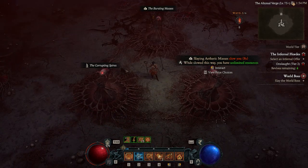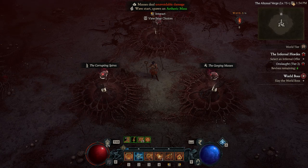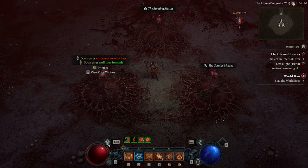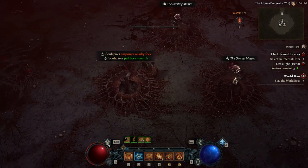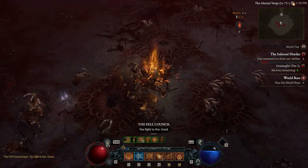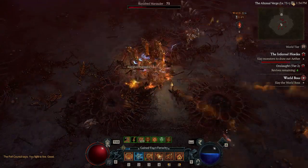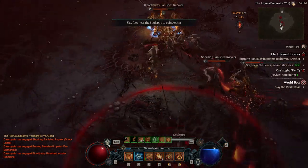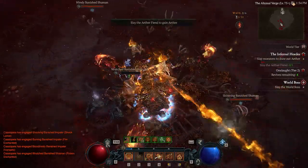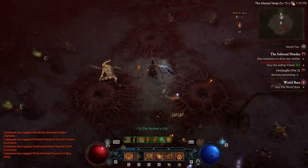Now we get three different spires and you choose which one you want based on how many aetherium points you could get. The aetherium you have at the end of all the waves and after beating the bosses will dictate how much you get in quest rewards. We chose the Corrupting Spires for the second wave. Each choice means a different objective.